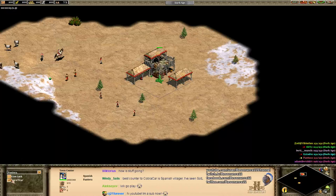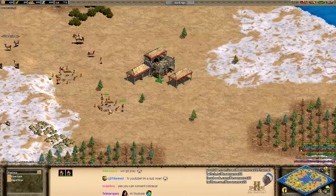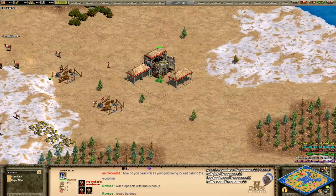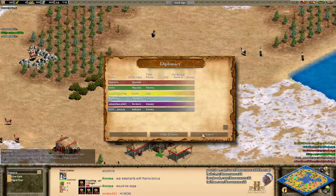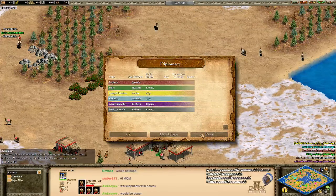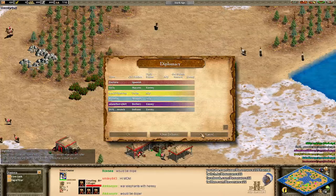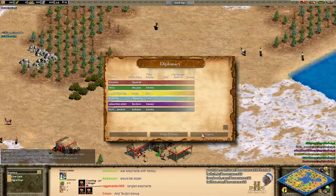In the game itself, we have a very interesting coastal style map where players start with additional villagers and are housed immediately. We have Pantera as the Red Spanish, teaming up with iVictorious the Yellow Turks, and Kaladin, aka Telemachos, playing as the Teal Mongols. On the opposing team, Scyfly playing as the Green Mayans, Adam the Rabbit playing as the Purple Berbers, and Ferdimunch playing as the Gray Indians.